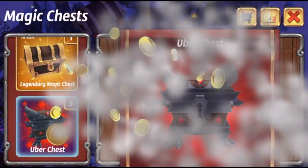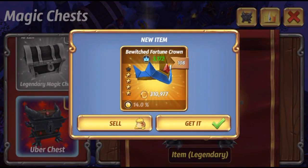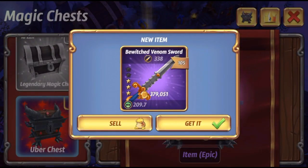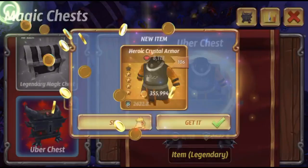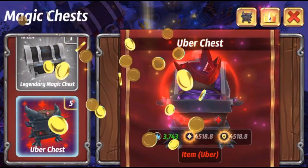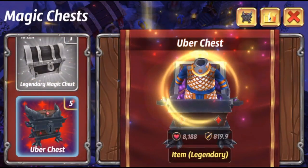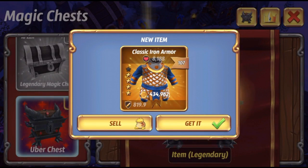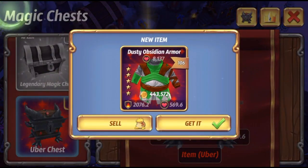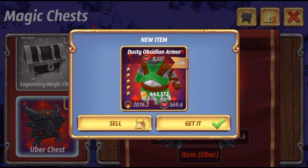So these are gonna open up a lot of different combinations with raiding abilities and different units possibly. The developers have come out and said that you cannot get skull perk on every uber item. Nice, double special perk there. Nice, another uber!